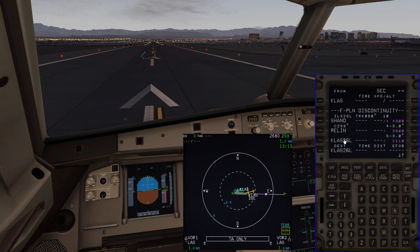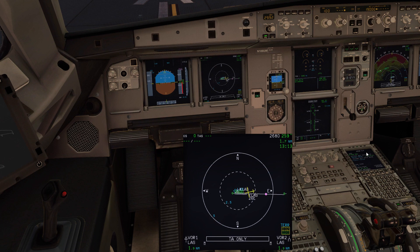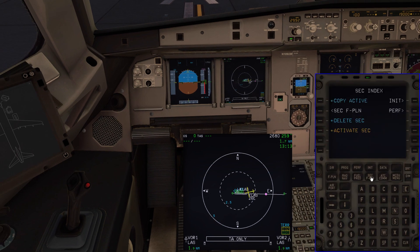If we took off and wanted to come right back around, we can select our heading bug — you always want to pull heading first — then come down to the box, go secondary activate, and it should ask you to confirm activation. I think it activates right when you press activate in the current model.